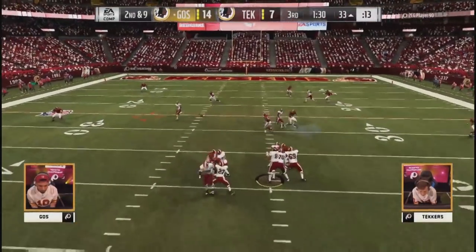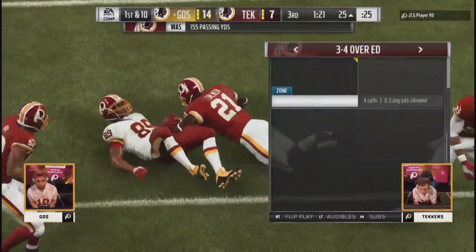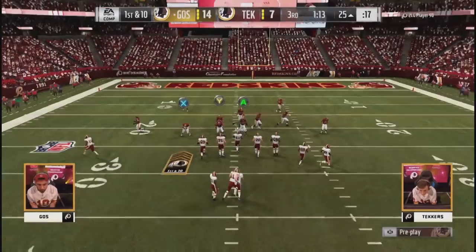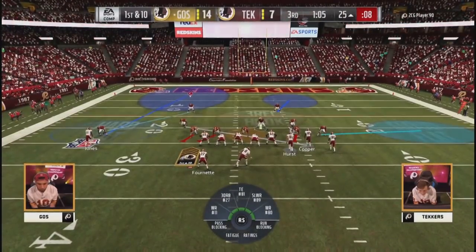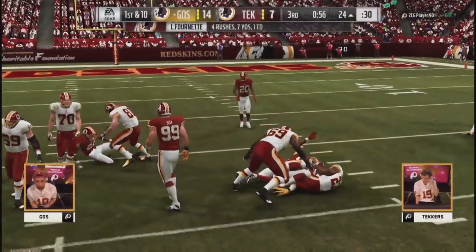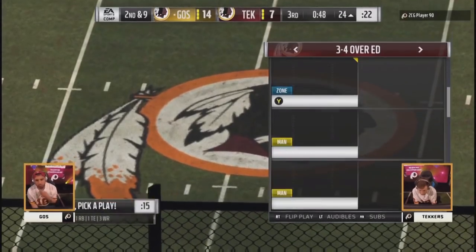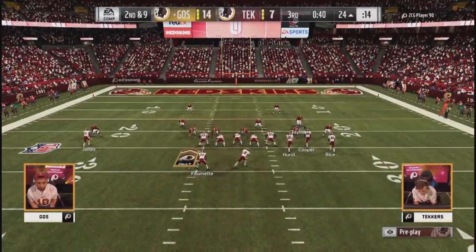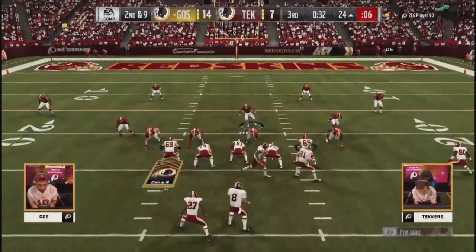Second and nine — he's creeping into field goal range. Now he's definitely in it, and that three is everything. You wonder if Techers is going to realize that the defense he's been in, making the same adjustments almost every play, needs to be mixed up — maybe try to send pressure from the opposite side, or do something to stop Goes at field goal range. Been pretty prolific with the pass. This is a delay to Fournette and he might be trying to work this into the fourth quarter. Already knows he's in range to make this a two-score game — he wants to get the clock in his favor. There's no reason to snap this before the game clock drops below 30.